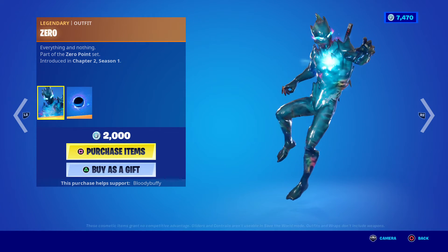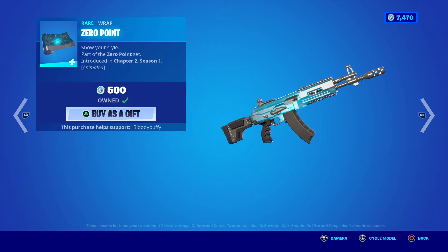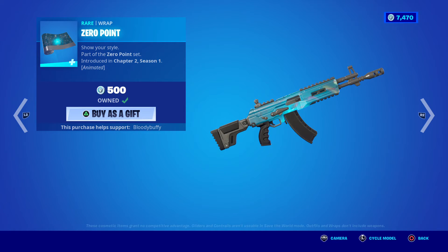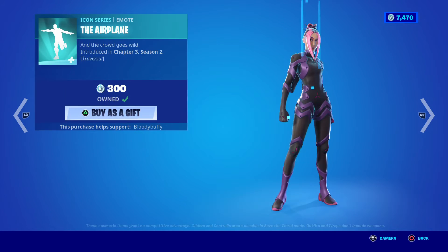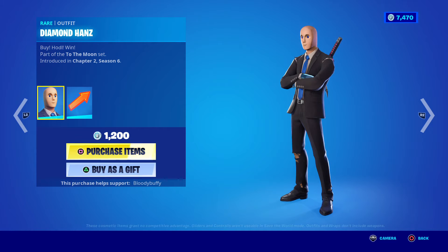Then we have Ballsy Zero at 45 days with the Black Hole. The Zero Point wrap does look quite good on some of the wrap skins. Then we have Diamond Hands at 34 days.